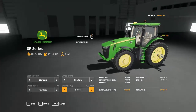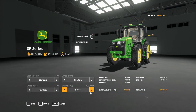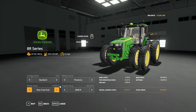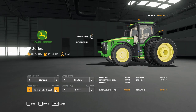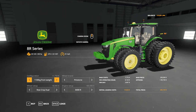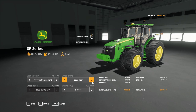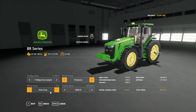Next up is this 8R. As you can see it's just like the regular one but you can turn it up all the way to 8400 horsepower — well, that's the only thing different from the in-game one. This is American style. You get to put weights on it, real duals with weights, and you can also put weights instead of a front point linkage and put these big boys on it.